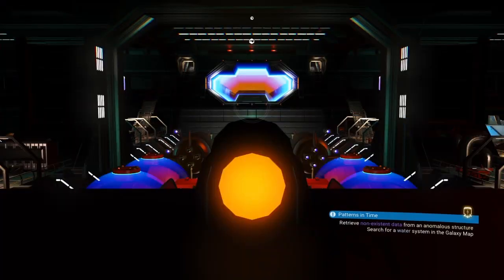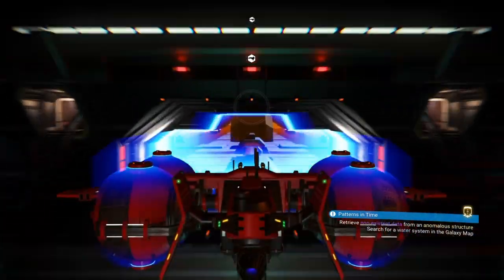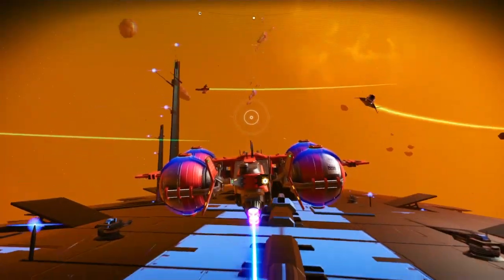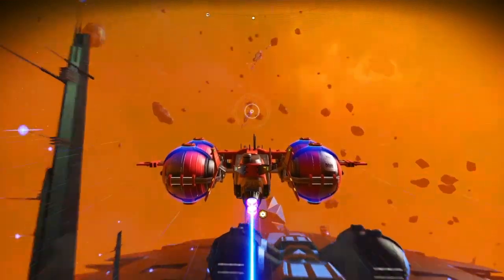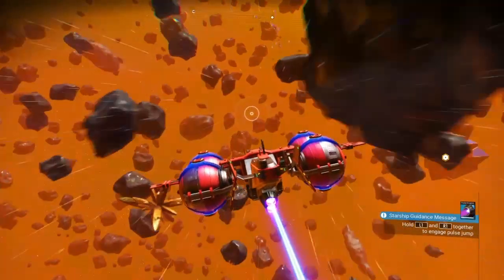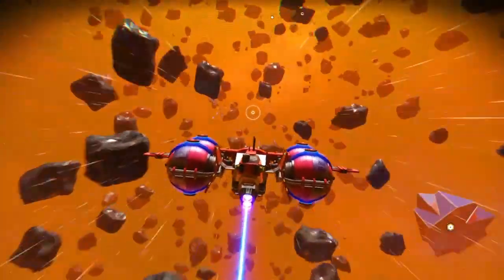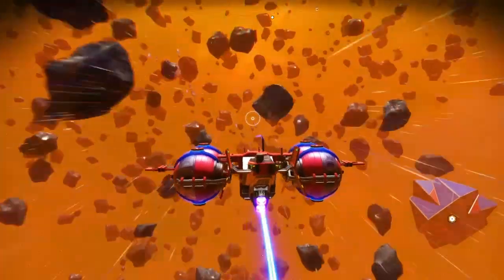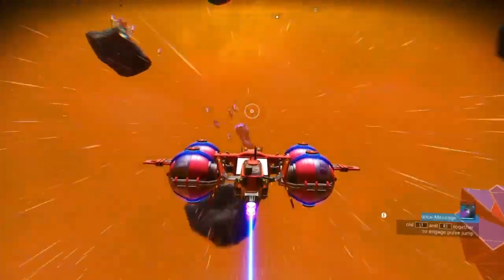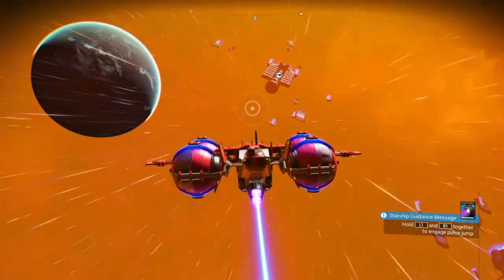I'm here to help you guys figure out how to get your salvaged frigate modules. I know a lot of people are saying things like, you can get them by sending your ships out on expeditions, which you can — if you want to wait 15 hours and you might possibly get one, and if you get absolutely lucky, you get two. You can also go planetside and find those crashed freighters, but that's a luck of the draw as well.